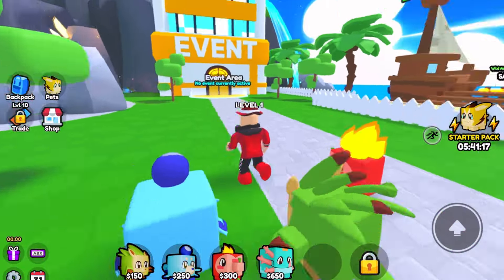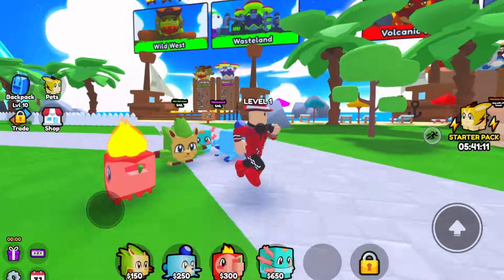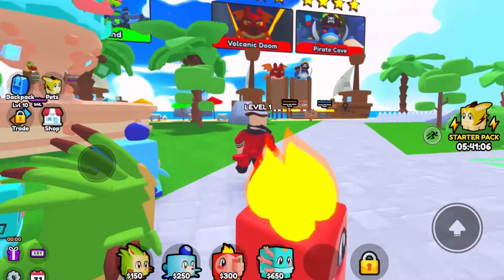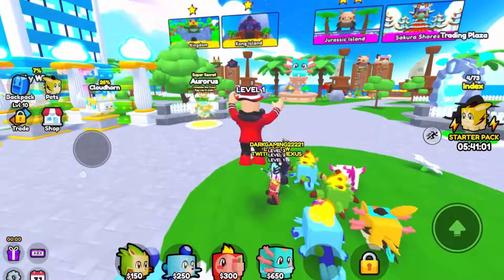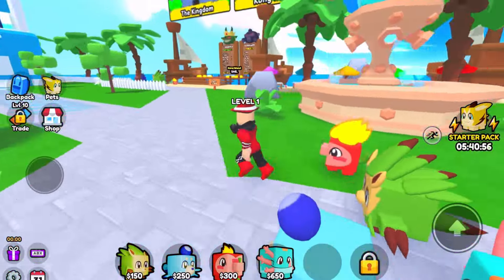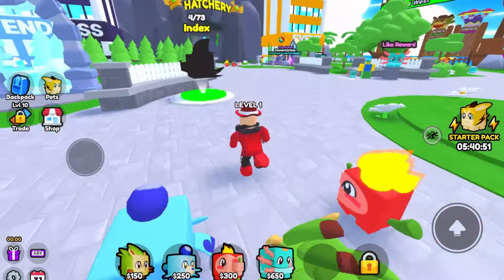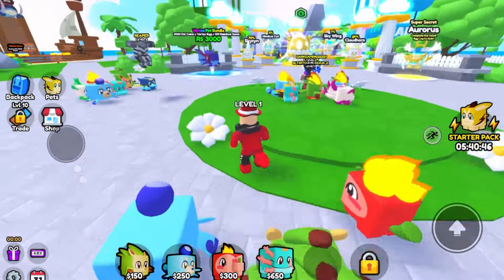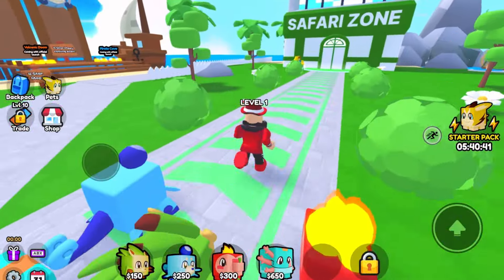We got an event area — no events currently active. Oh, we got Wild West, Wasteland — these are harder maps. Three-star: Volcanic Doom, Pirate. Here are the easier ones: Kingdom, Kong Island, Jurassic Island, Sakura Shores. This is dope! Let me know you guys are hyped for this game — I've been waiting to play it for so long. Let's go check out the Safari Zone.